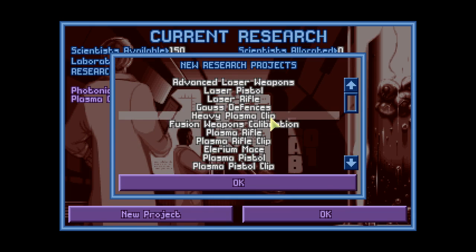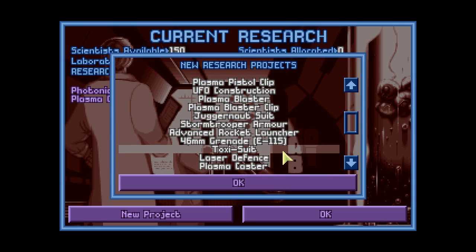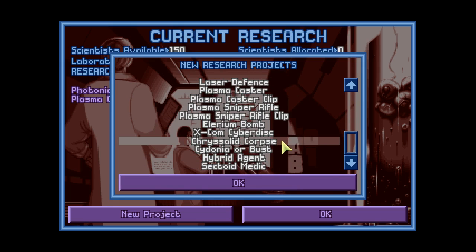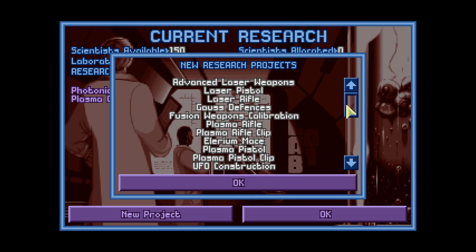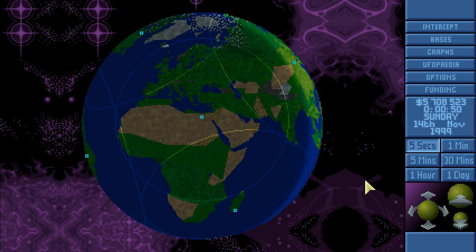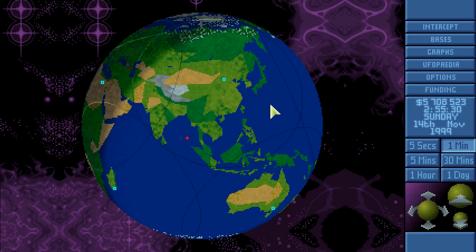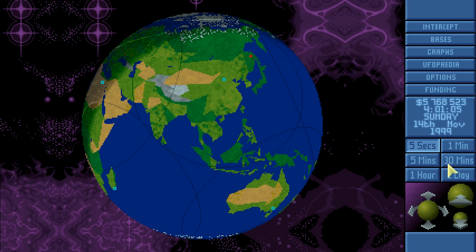I'll put heavy plasma and heavy plasma clip into the research queue, maybe also a small launcher, stun bomb, and mind probes. That's our priority for the next couple of episodes. First let's finish the plasma cannon — we definitely need that. As for this large terrorship with reptoids, if you're actually going to do the terror mission I'm just going to ignore you — we just returned from one and I don't want to do any more.